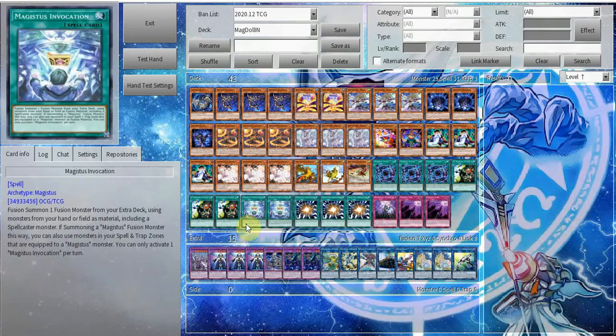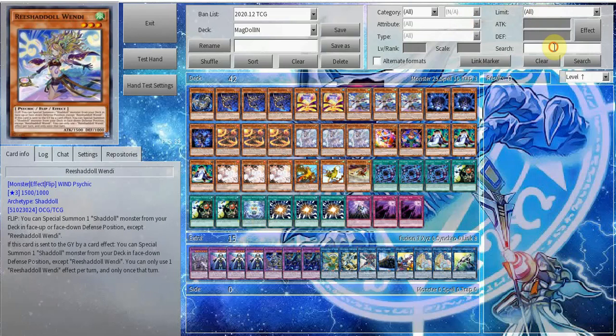It's mainly just for the Variate to search. So if you want, you can even cut one Invocation for Monster Reborn for the extra extension, since this is an Infinite Gate deck — I would probably prefer the extension.